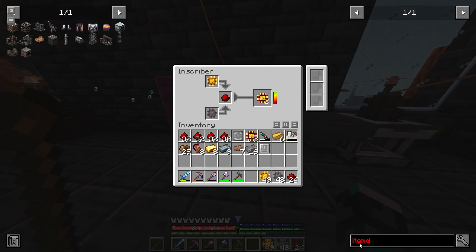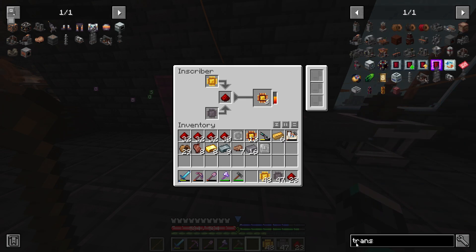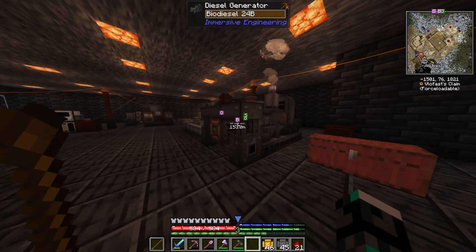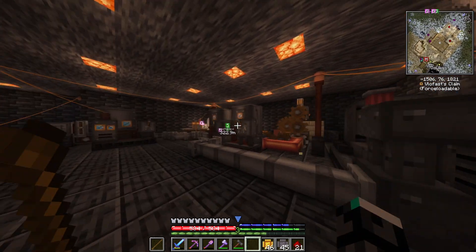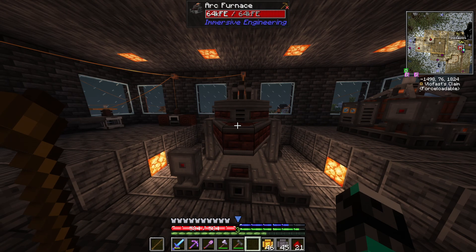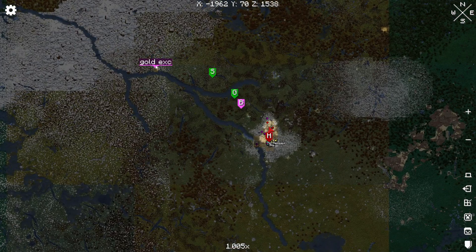There are no item ducts or pipes — if I search for pipes, nothing. There are flux ducts for power and fluid ducts for water, but no item transfer besides belts, which would be tricky to automate here. I'm better off doing this by hand. I also just used a bunch of resources to make a second diesel generator because it's powering the entirety of the base, and I need to move the excavator again.